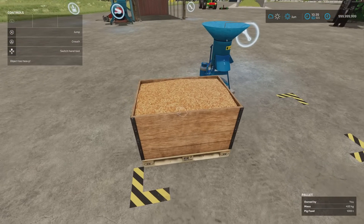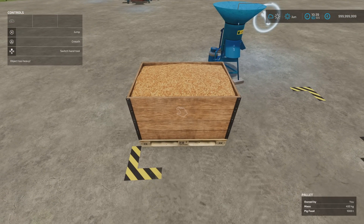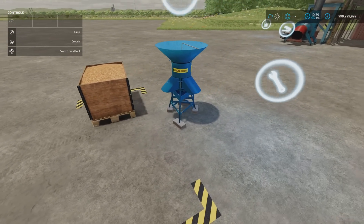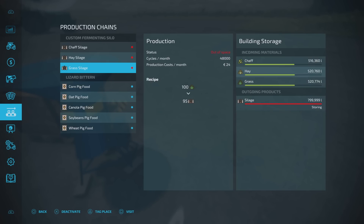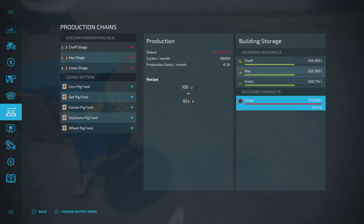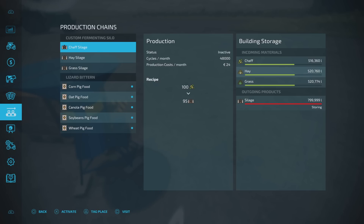I remembered just in time — that's what your pig food pallets look like when they come out: 1,000-litre pallets. Checking back, the wheat and barley have gone down far more than the others because they're the constituent parts of all the other recipes too. On the Custom Fermenting Silo, it's 800,000 litres on all incoming and outgoing. In just a short time running we've already hit 800,000 litres of silage out of that production — that's properly rapid.